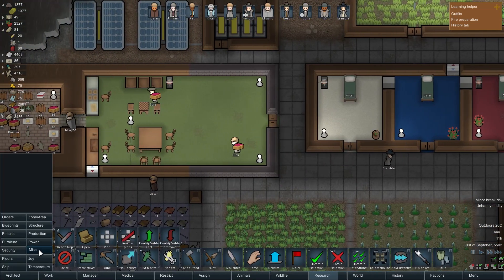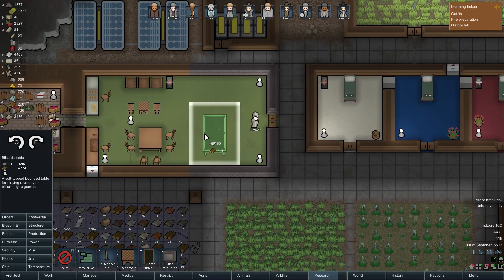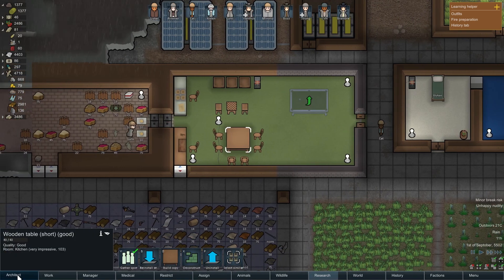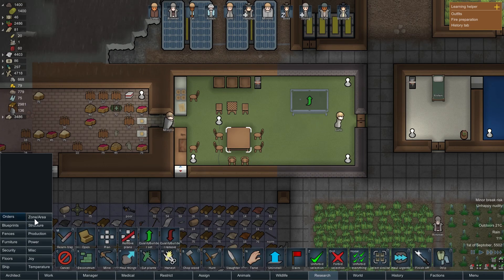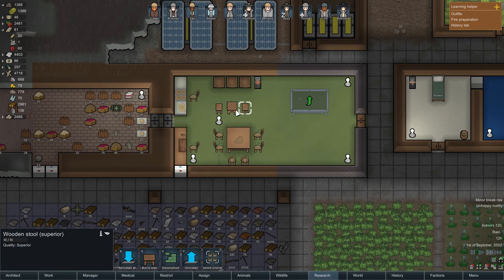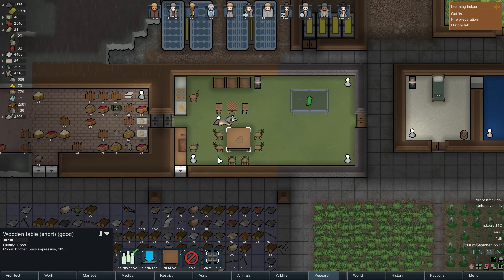I just remembered we should probably get a billiards table up and running. Also, since we're sprucing up our kitchen, let's go ahead and destroy these things and try to get them built better. You have some normal chairs but otherwise they're pretty bad. Don't destroy the superior chair — get rid of this for sure though.